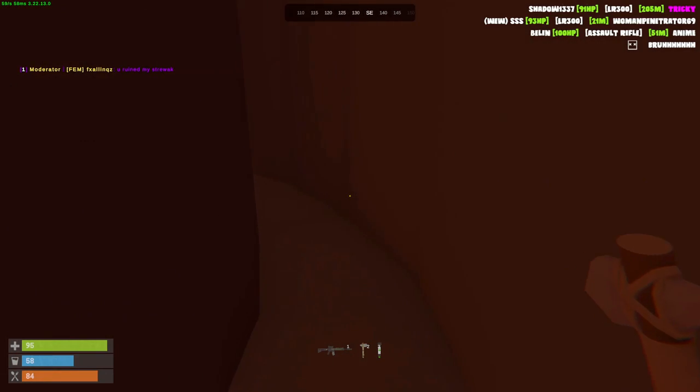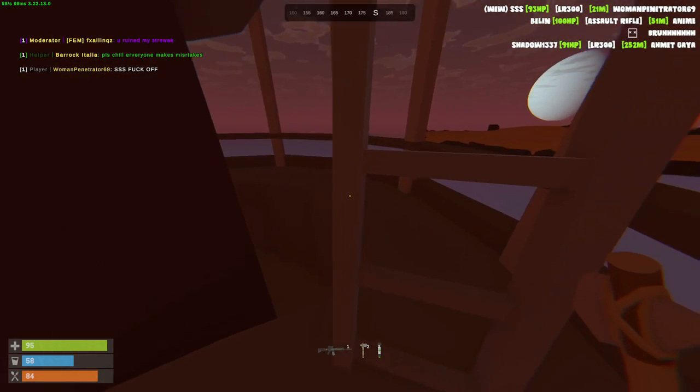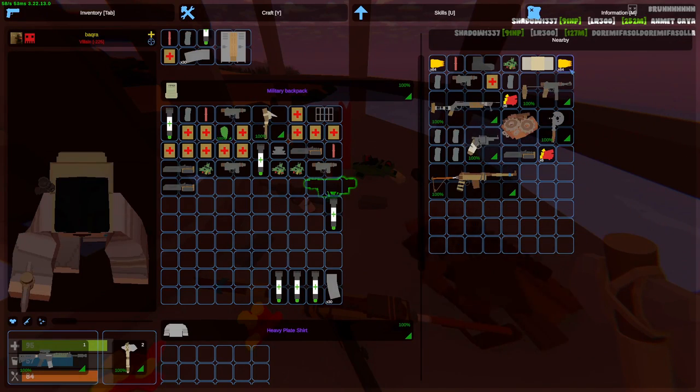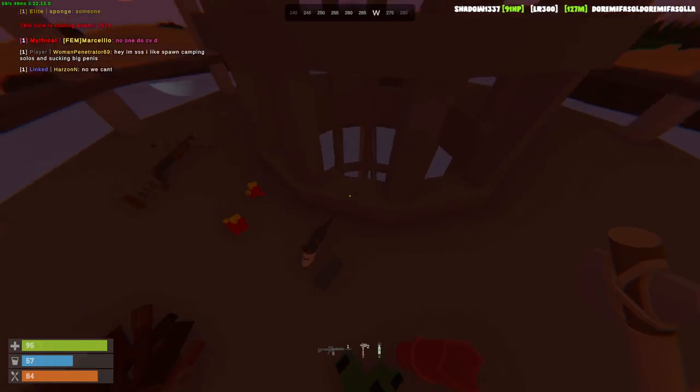I'm doing a quick loot run at Lighthouse. Till now I didn't find a single elite crate, so I'll probably never come back here. But usually there's going to be one at the very top — yes sir, there's one right here. Looks like explosive ammo, a SAR, and a salvaged axe. I'll take all of the high quality metal.